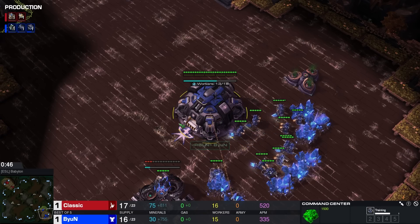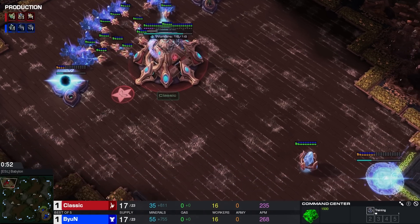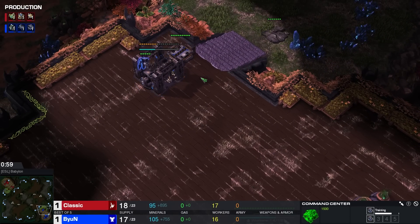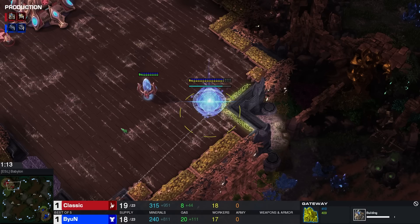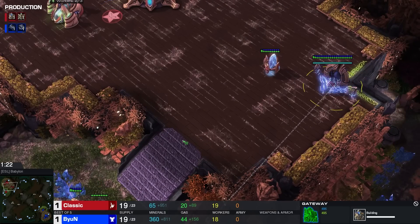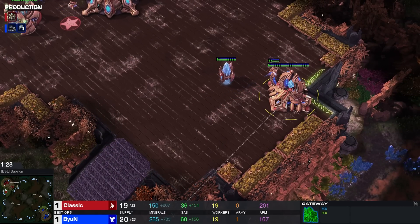We seem to be having an enjoyable little series on our hands here — the score is now all tied up. Classic once again opening without a scout here in the early game. I don't even think I need to mention it for Beyond — I can't quite recall the last time Beyond scouted in any matchup in general. He definitely is someone that every now and again dies against a Proxy Gate or early cheese. He could struggle against someone like Hero. But Classic prefers the greedy approach himself as well, rather than being aggressive — Nexus before core at 20 supply. Classic build order here.